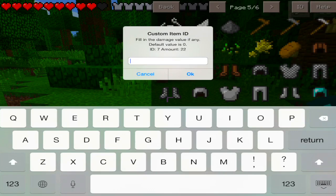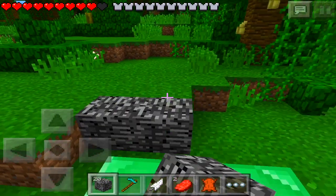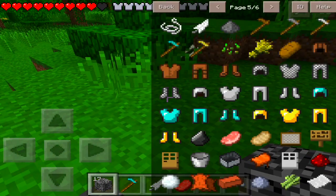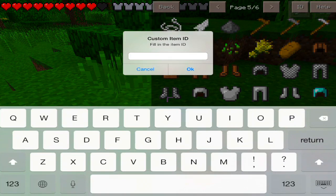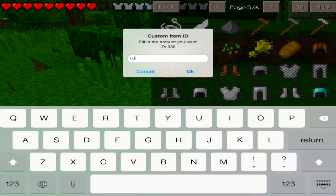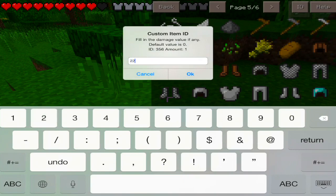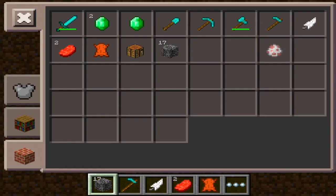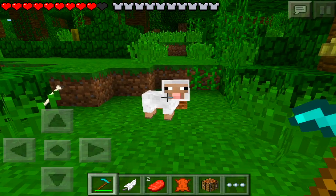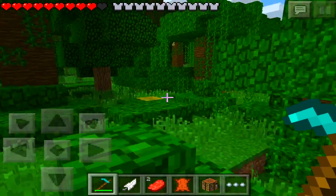I'll set the amount to 22 and then confirm. It gave us 22 bedrock — see, it's all real bedrock, you can't break it, nothing. So now let's give ourselves an item by ID. I'm not sure what the item ID for a hoe is, I'll try around 350 or 356, give ourselves one. It gave us what might be a sheep spawner, not sure.